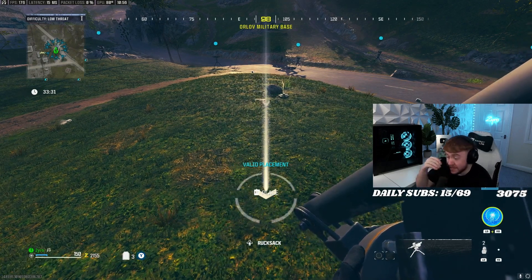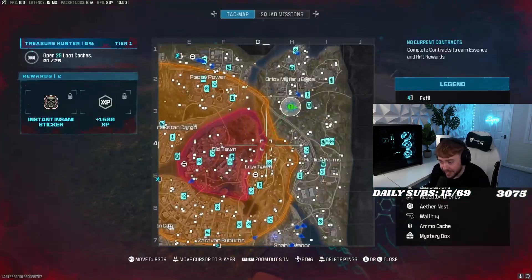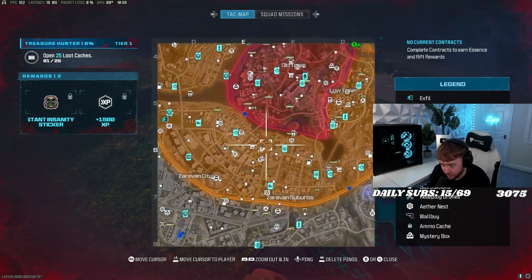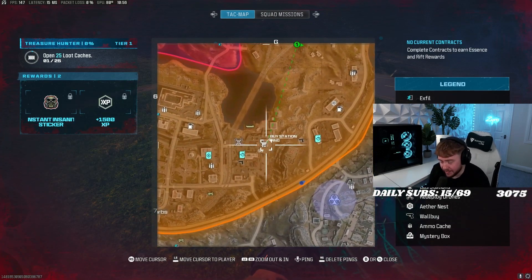It's really not that hard. You get a sentry gun out — you have to buy a sentry gun from the buy stations in the tier 2 zones, the orange zones. So you gotta go and buy a sentry gun.